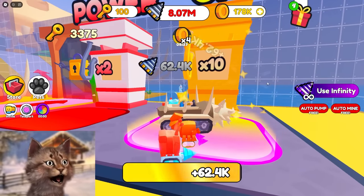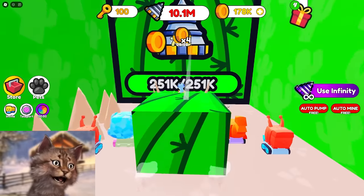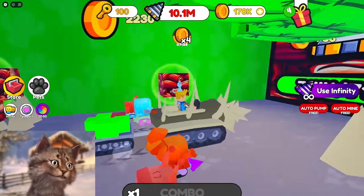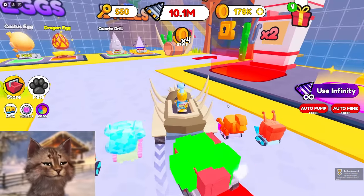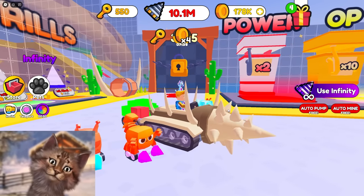Now we can get to 1 million power and we're at 10 million. And now I can just — cactus? Against my 10 million power? What are you even thinking, bro? This wall stands no chance. This wall literally stands zero chance. But guys, I think I'm gonna end it here. If you guys wanna see episode two, smash like, subscribe. I'll see you guys next one — goodbye!